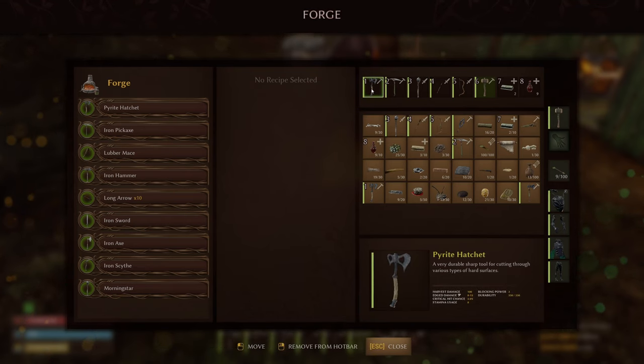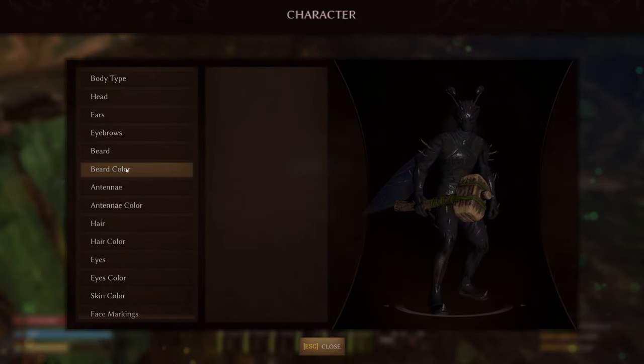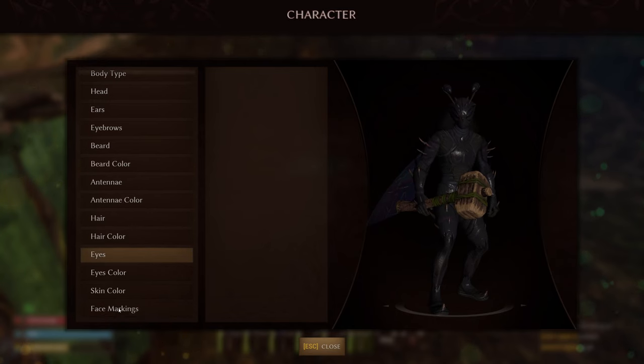I think you have to find a historian and then the merchant. I haven't found the historian because I was over by that church thing, but I just couldn't seem to do it. I think I need to do more challenges or something.